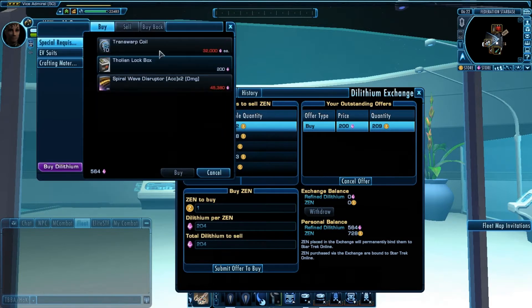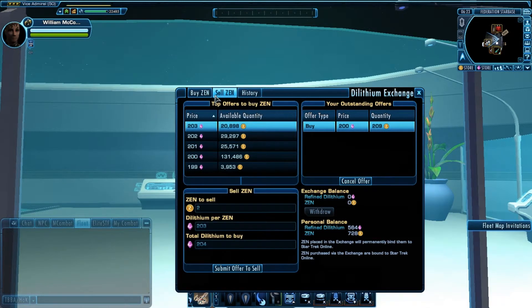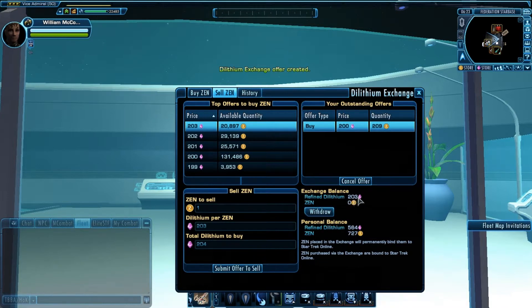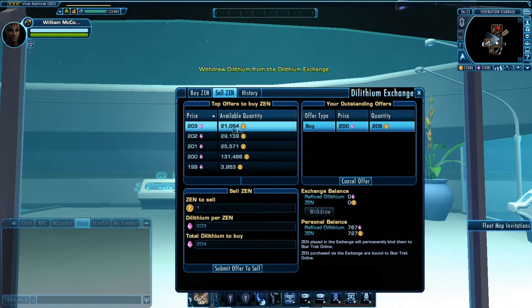Let's go through the Dilithium store. Let's say I want a Tholian lockbox — I've already got a bunch, but let's just say I want one. I'm going to come over here to sell Zen. I want to sell for 200 Dilithium points, and I only want to sell one Zen. The exact same concept applies — it will actually sell it at 203. So let's submit this offer. I got 203 from it, so I've only lost one Dilithium point in that little exchange.